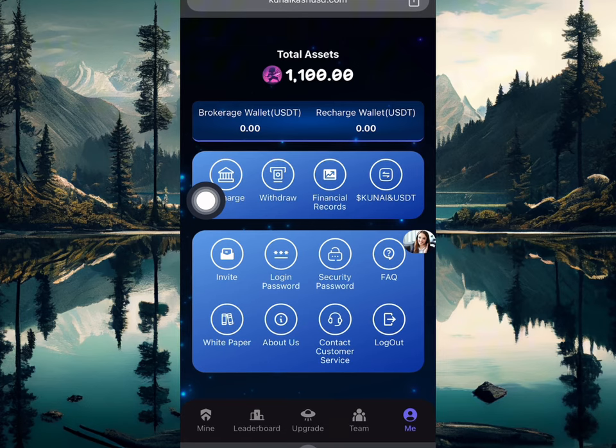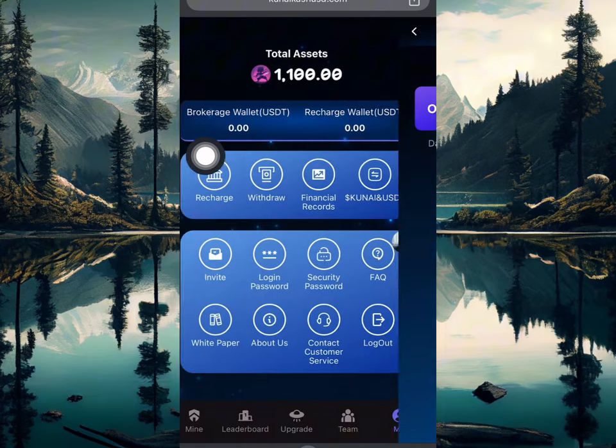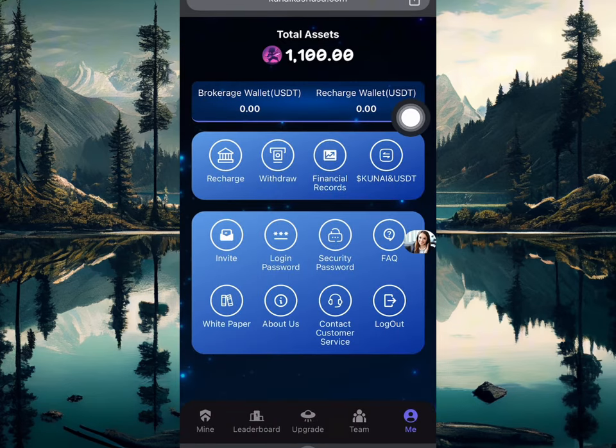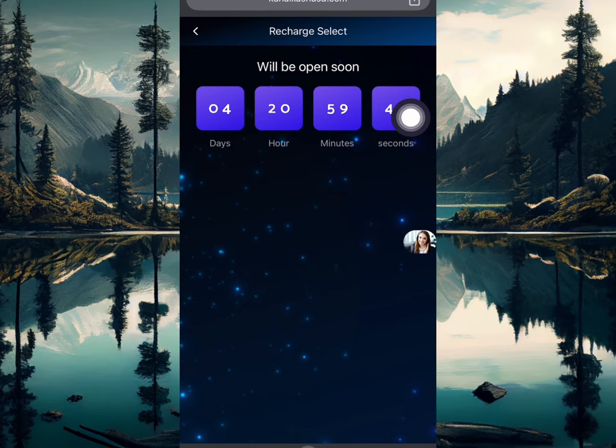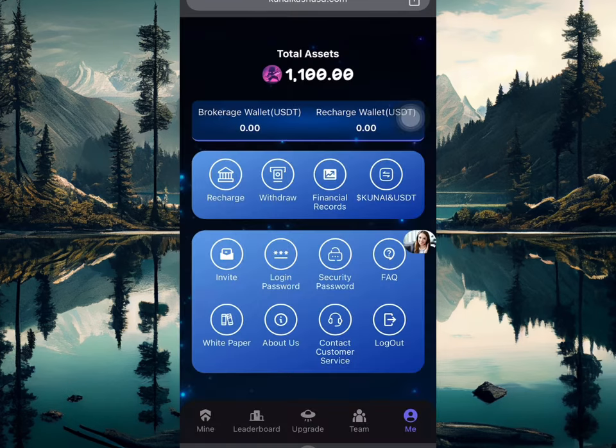If I click withdraw right now, you're going to see all these options are open in four days. What you need to do is start now and start mining. Come over to the description and click the link I'm going to drop. Once you click on that link, you can go over and start mining with me.